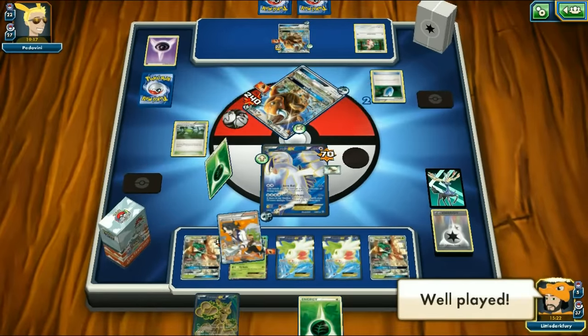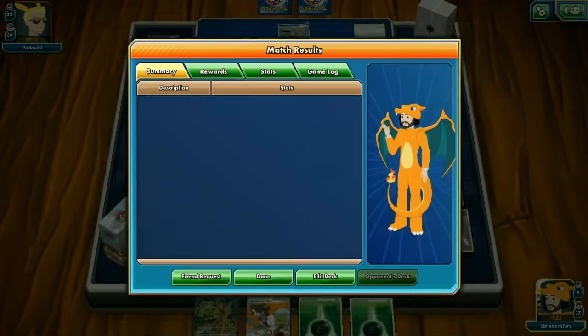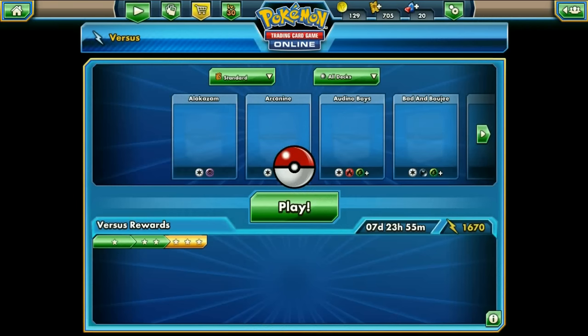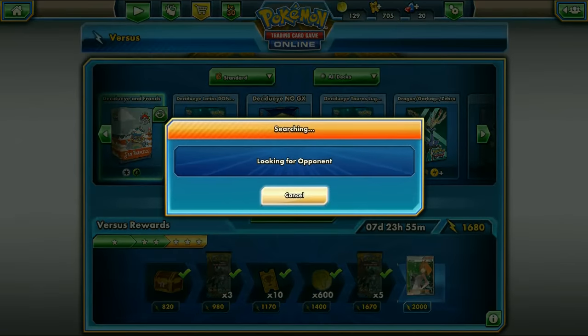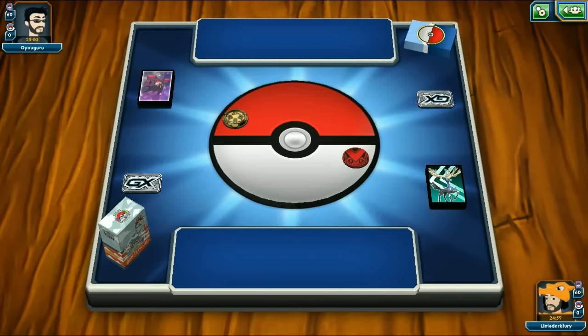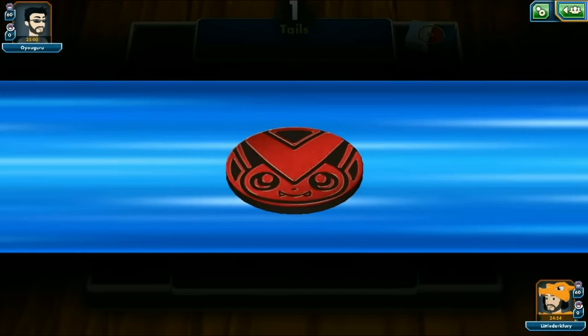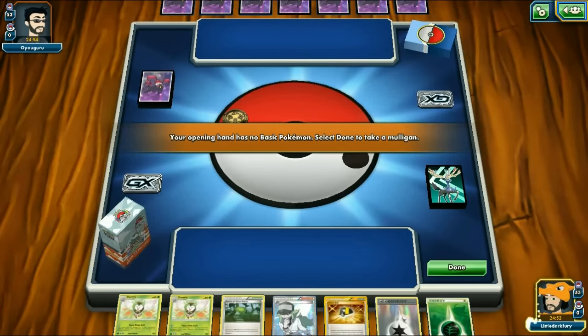Next matchup is a Fire deck - I don't think it's Volcanion, might be Typhlosion. We lose the coin flip. In second is still good - maybe he doesn't get any more Pokémon down and I can win. I've been running into a lot of Typhlosion recently which is weird - it's never really been a great deck, even as a budget option. We get a Rowlet start with Float Stone - this hand is actually kind of nice.